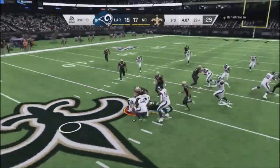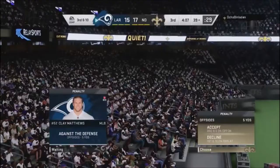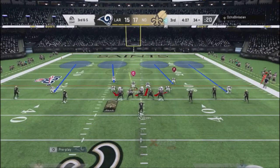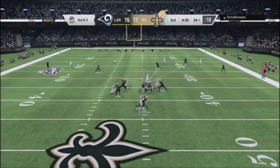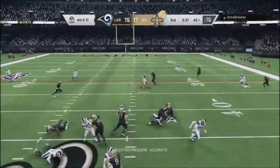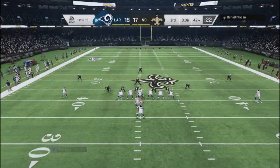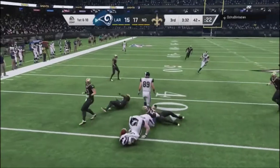I get a blitz sack and a turnover, but Clay Matthews is offsides so it resets the play. On third and five I set him up with pressure again — I discovered quickly this guy doesn't have good pass protection and doesn't block enough — so I keep sending pressure. He throws right to Clay Matthews, who swats the ball out and gets it back to me.